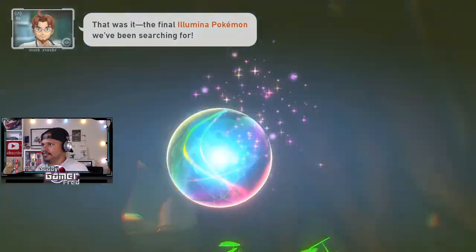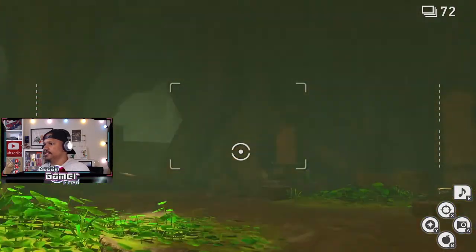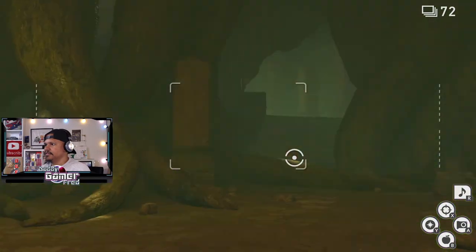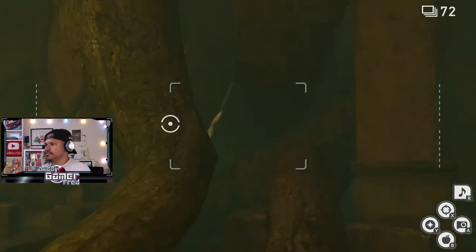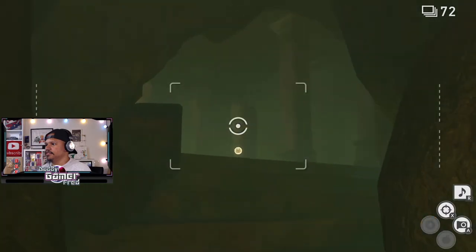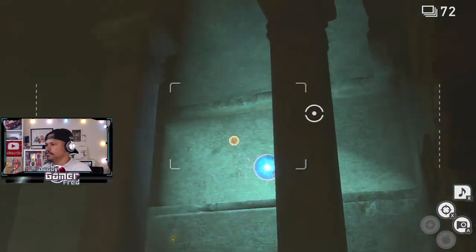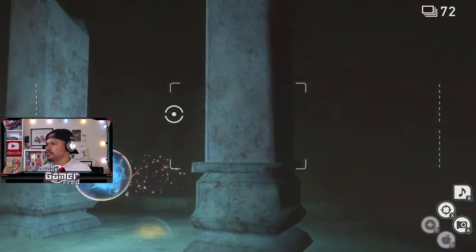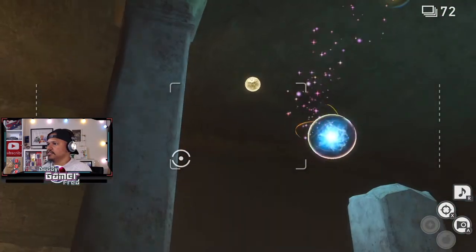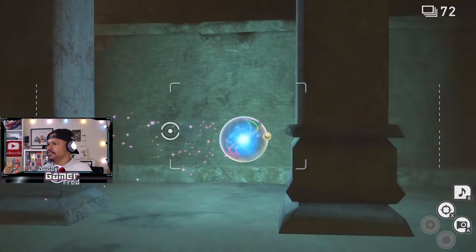Baby, that's cool. I didn't make it far in X and Y - I got like two badges. The final lumina Pokemon we've been searching for - go get him! Okay where do you go, where do you go? You went this way. Brass balls of life. I gotta hit this ball with the ball - what do you think I'm trying? He's trying to cross me over. If you give me shot accuracy... oh there we go, I had one.